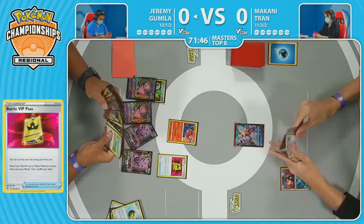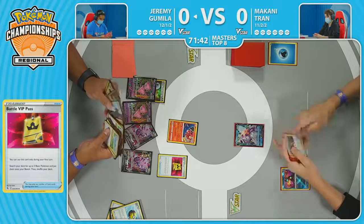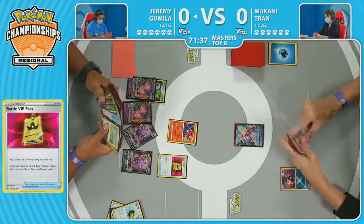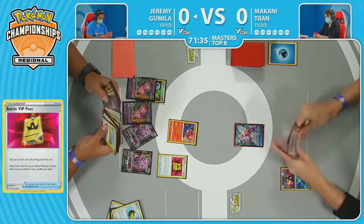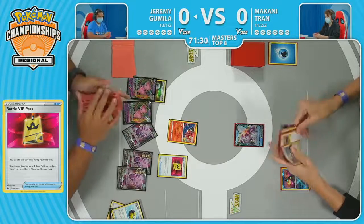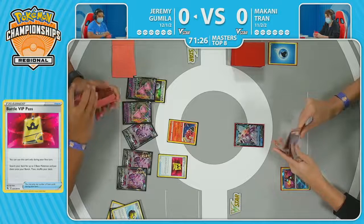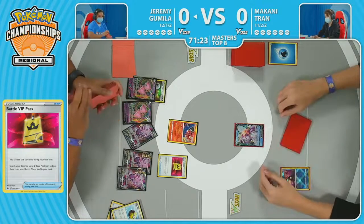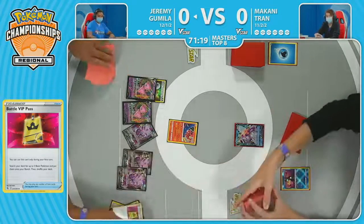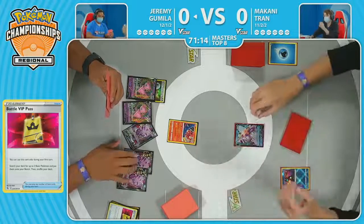The setup has been completed now with Makani having such a slow start. When you're fighting from behind as a Palkia deck, it's so easy to run out of resources, out of ways to pivot to your next attacker. Sure, this Palkia V can evolve into a V-Star, but you need another Palkia V benched. There's only one Water Energy in the discard pile, so the Star Portal isn't going to be an option to catch back up. Furthermore, once you bench that Palkia V, it becomes a target for Cross Switcher.